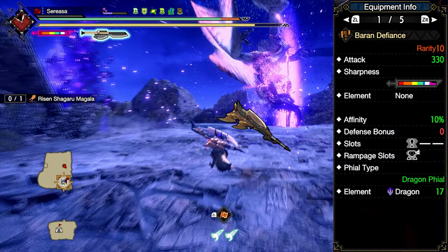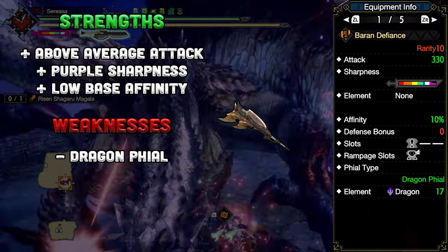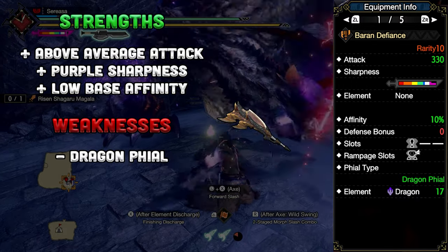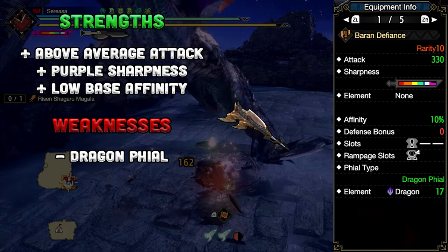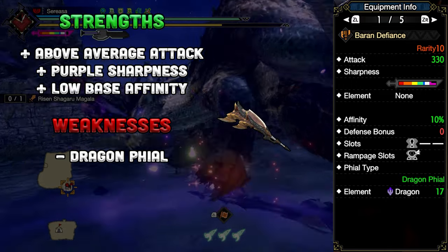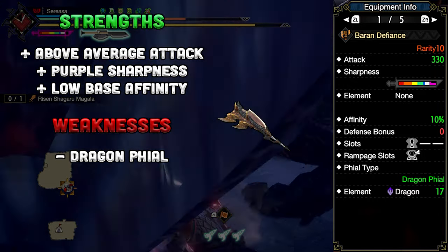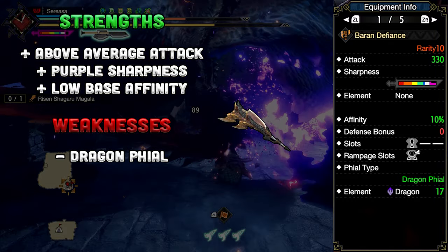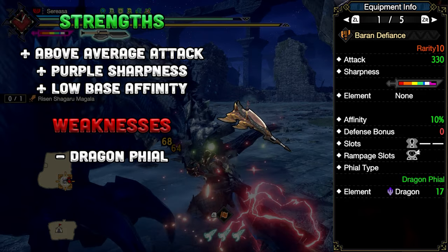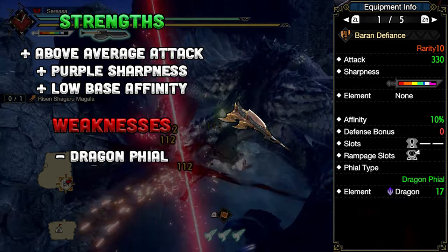It's inconsequential to the end point — wrong. Every rendition of this weapon in 4th generation was Power File, so what prompted them to make it Dragon File? Dragon File is a product of its time, where early to mid game dragon element wasn't present on weapons or had to be unlocked through free element for the Switch Axe. There are more dragon options than ever before, and the file type doesn't hold up well in a game where sword mode is the primary mode. The Baron Defiance has above-average base raw, purple sharpness, low base affinity, a deco slot, and a level 2 rampage slot.